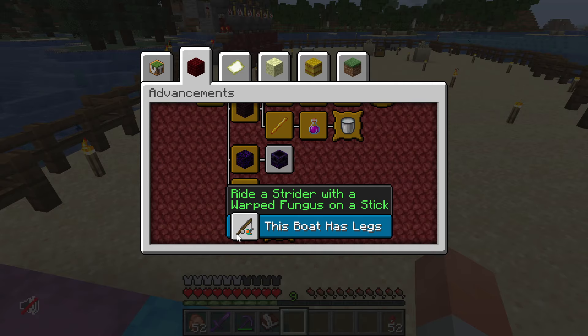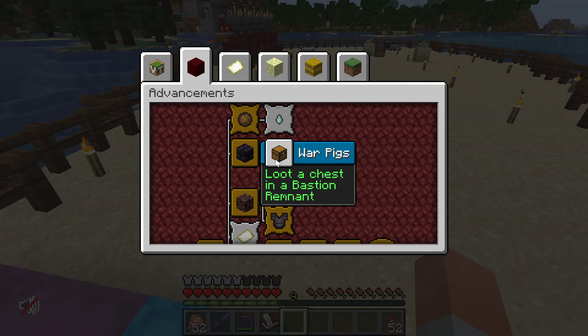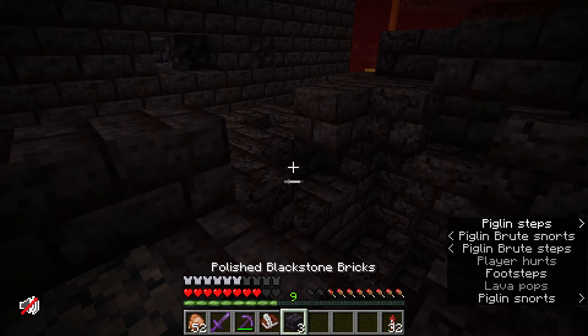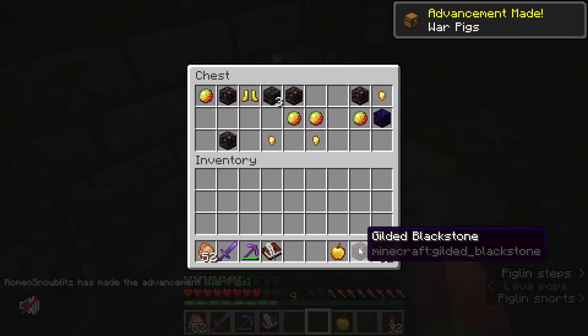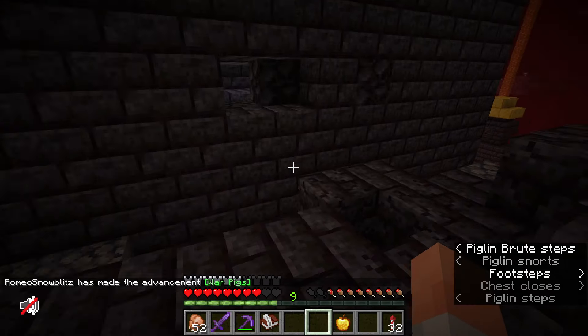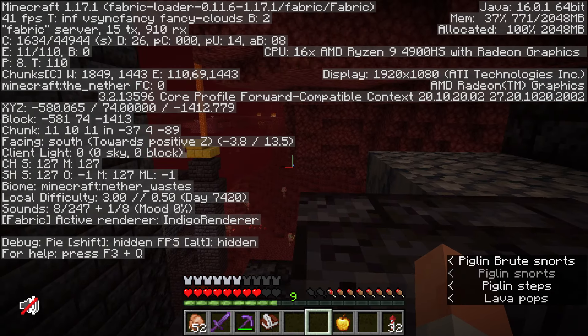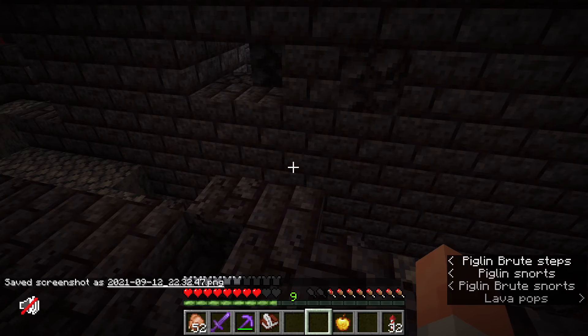Now that the next big thing is done, it's time to move on to other tasks. I noticed I didn't have the Bastion raid advancement or Country Lode. Since you find Country Lode from getting the Warpigs advancement, I thought I'd go get it. I found a Bastion and got Warpigs — about time! This is the closest Bastion I've been to. I took a screenshot of the coordinates so I have it if I ever want to remodel it.